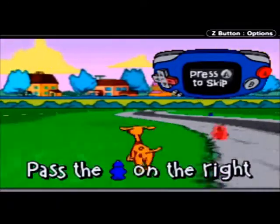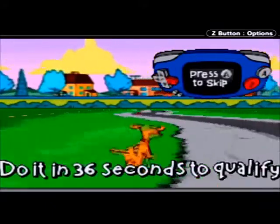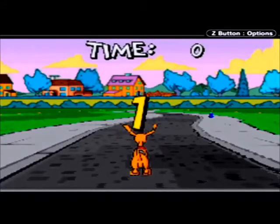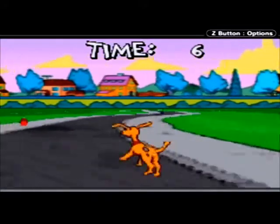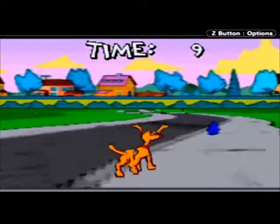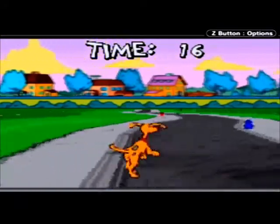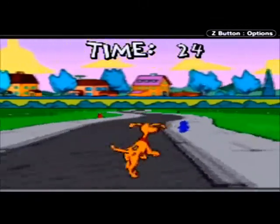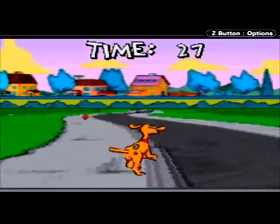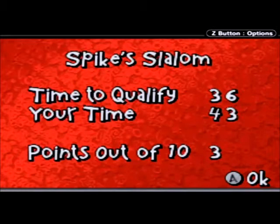A moves Spike faster, B makes Spike go slower. Pass those on the left, pass those on the right — red means left. Do it in 36 seconds! Great time to qualify was 36 seconds but I got 43 because I missed some.